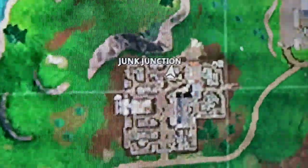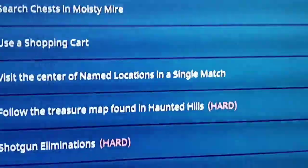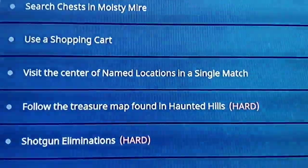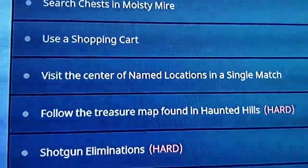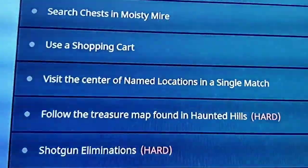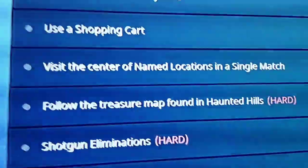The next challenge is shotgun eliminations — four of them. This is actually pretty simple since most people get most of their kills with shotguns anyway. If you land fast and find a shotgun, just try and rush anyone who doesn't have a weapon. Go for headshots with the pump shotgun — the heavy shotgun has great range and the tactical shotgun has a really good fire rate.